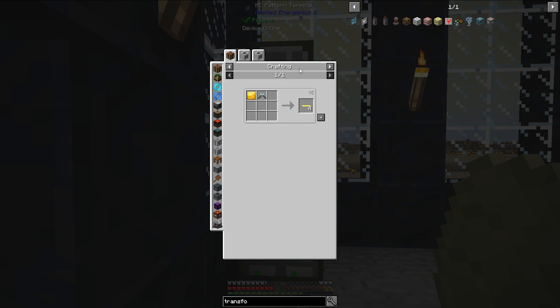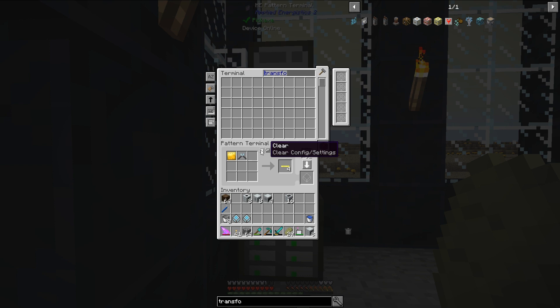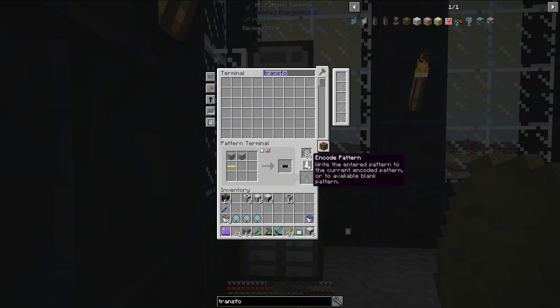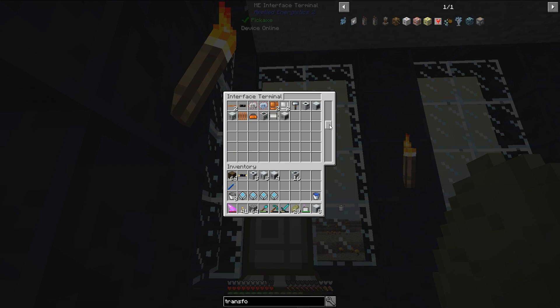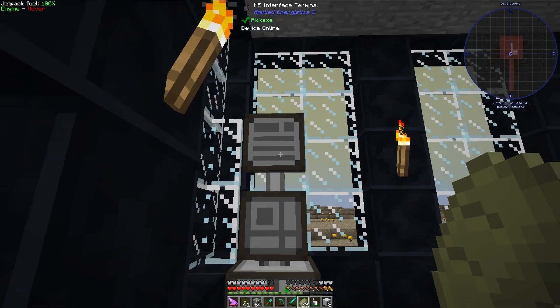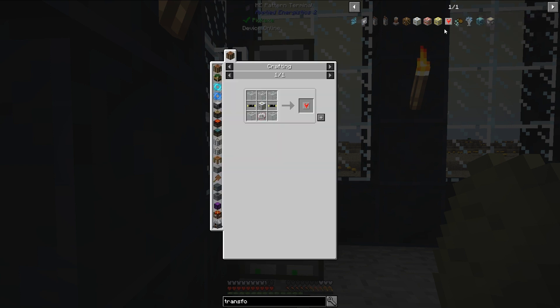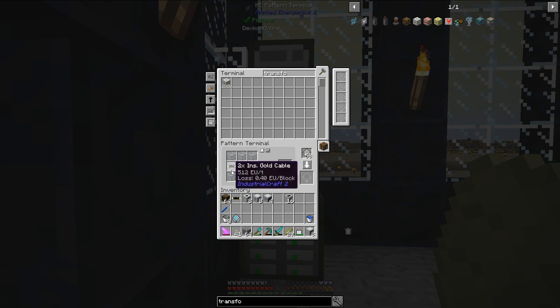To prevent the machines from exploding, I just need to make transformer upgrades for them. Let's do that. We just need to put these in here and then we can make the transformer upgrades. There we go. I'm not sure why it did that – it wasn't supposed to go there, but it works now.